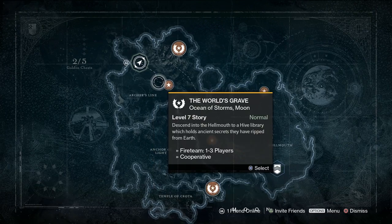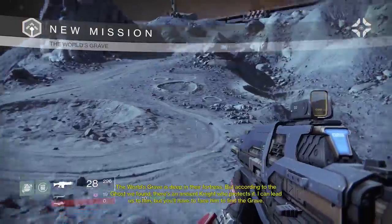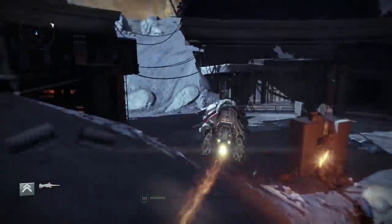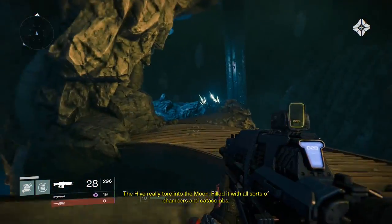It's a chest. Alright, next one we go to the World's Grave — actually, the next two. Both of the next ones are gonna be in the World's Grave. So the moon's dead then — we confirmed it, the moon's dead in the grave. We're just gonna fly over to this mission. The reason I do these on the missions is because they kind of give you a marker as to where to go. You can do them on free roam too, but it just tells you where to go.